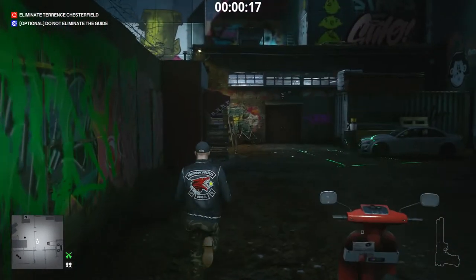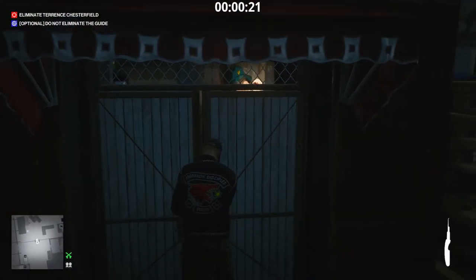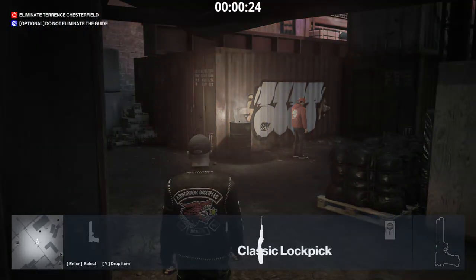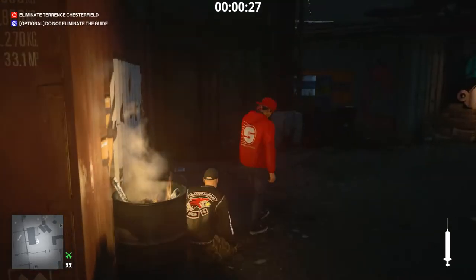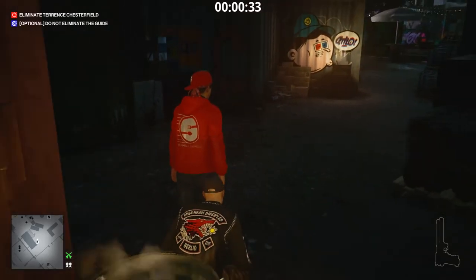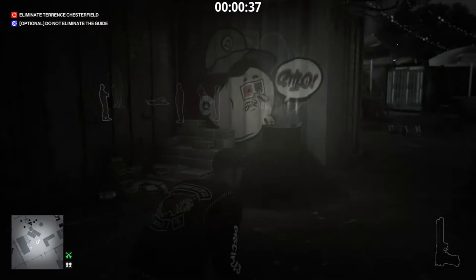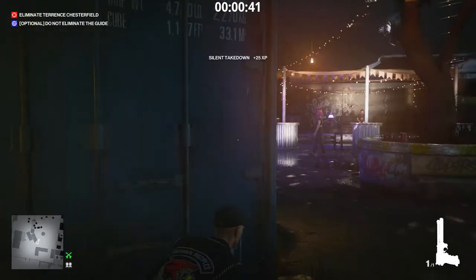We're going to escape by using the pizza delivery guy, so that's why we need to sedate him — either with a syringe tranquilizer, just knock him out, or anything else. Feel free to use anything you want. Just get the keys as he drops them, and then we go to poison the target and get the gun.